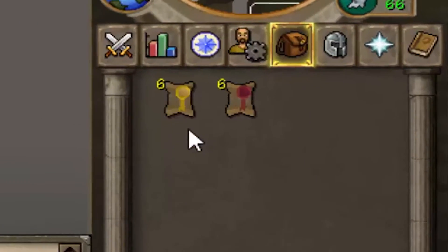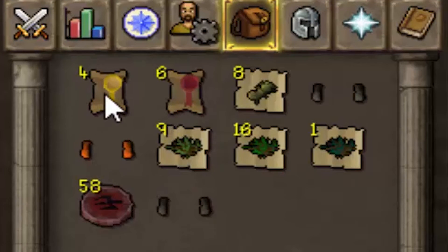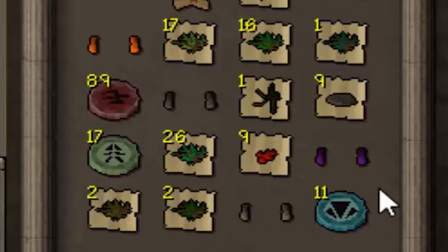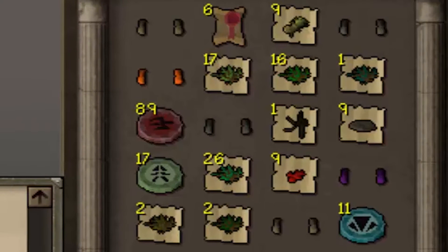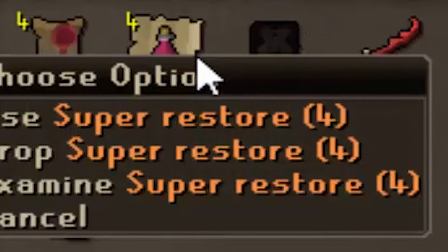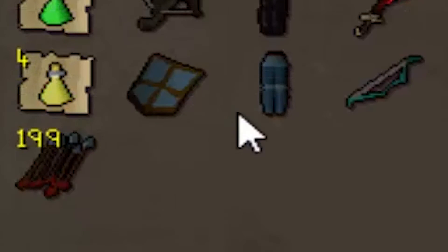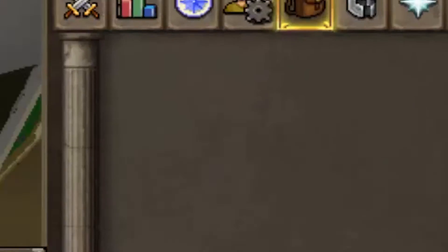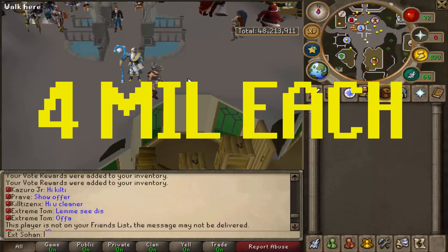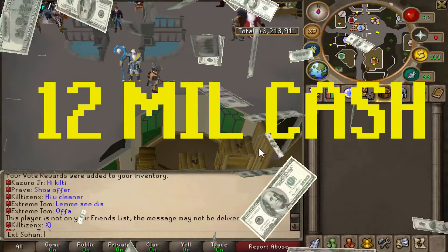You actually get a lot of loot from these tokens, making it a really good money maker. From the yellow skilling tokens you can get skilling brawlers, herblore secondaries, summoning charms, and even barrows pieces. From the red reward tokens, which are mainly combat stuff, you can get restore potions, barrows pieces, and rune armor — all pretty useful stuff. If you didn't want to redeem them, you can sell vote tokens for around 4 million each, so by voting you get a free 12 million cash.